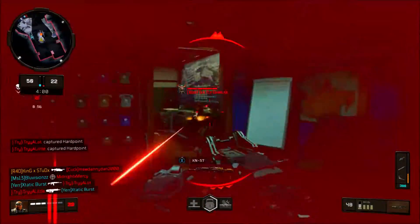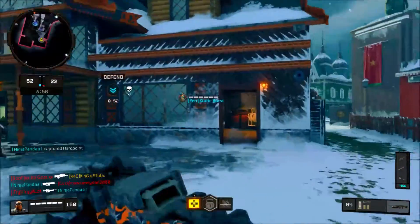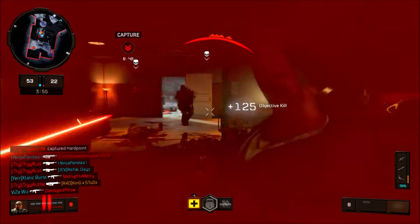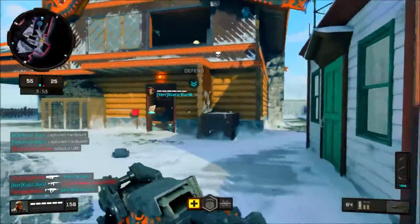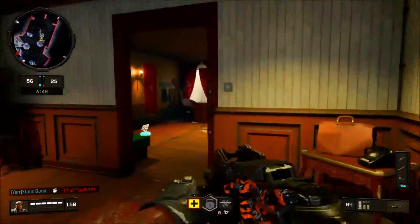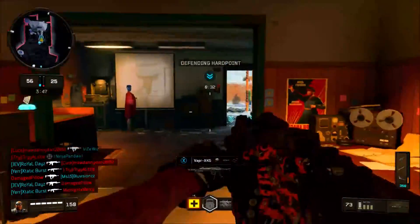Ambush is a limited time mode for Blackout on PS4 — right now it's only for PS4 since Xbox has to wait a whole week. It's a grenade launchers, melee attacks, and sniper rifles only mode where the circle is always moving, which is actually pretty dope. Once the update drops I'll definitely be playing Blackout and checking that out.